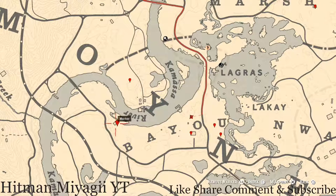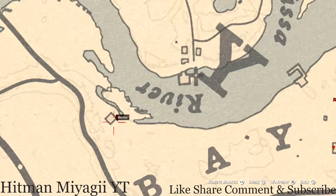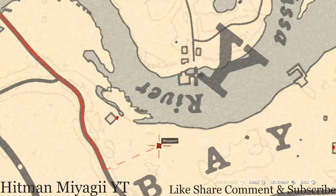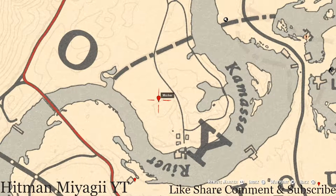This next marker is another arrowhead — a random arrowhead. Come to this location with your shovel; you do not need a metal detector. There's also a bird egg somewhere around here — this bird egg is an egret egg. If you want to grab that as well, go ahead.